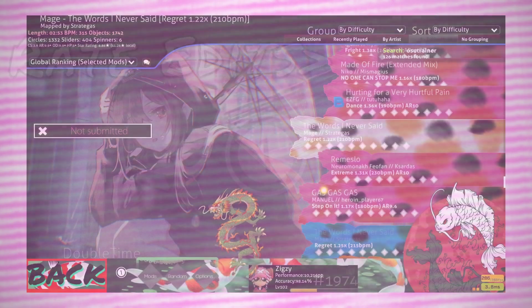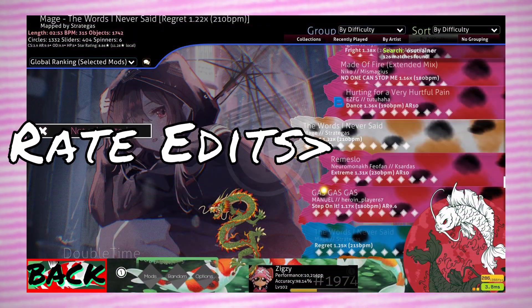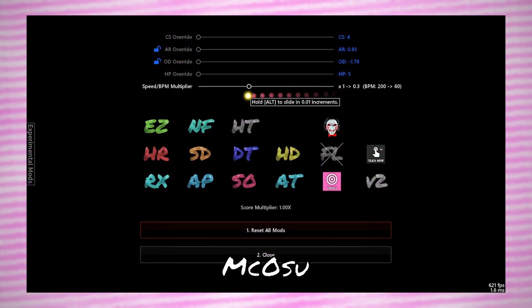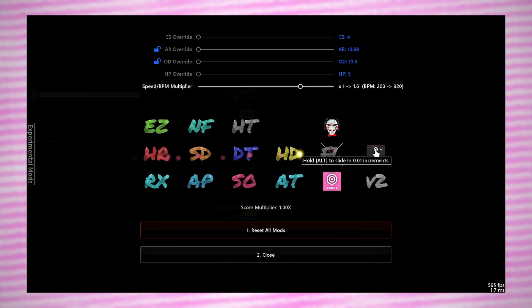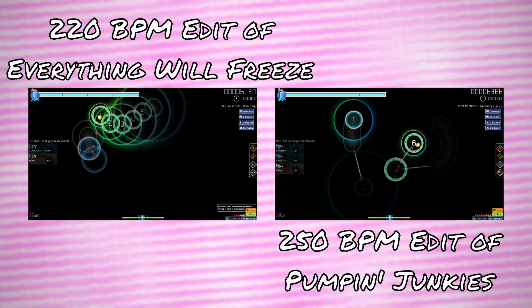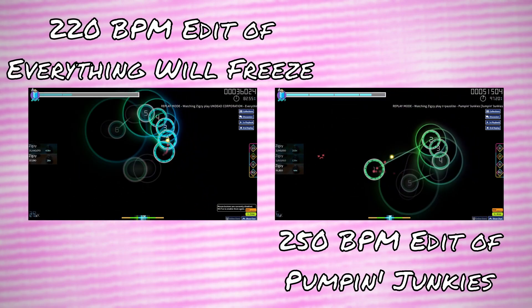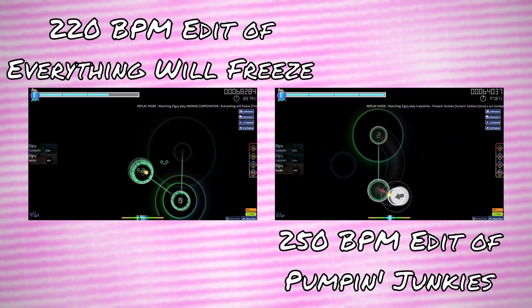osu! now has many tools to improve that didn't exist or were really primitive when I started the game. The tools I'm talking about include lazer's rate editing, as well as osu! trainer and mekosu. With these tools, speed and other skills have a multitude of maps to pick from rather than just choosing one map of a certain BPM. Be sure to check out osu! lazer or mekosu if you want to utilize these tools.